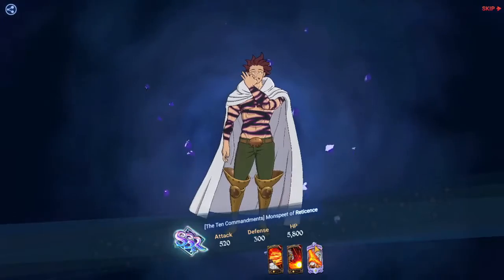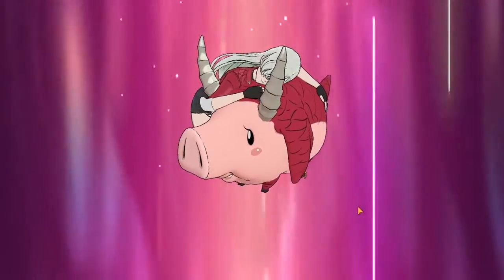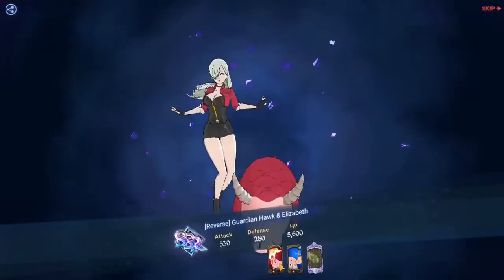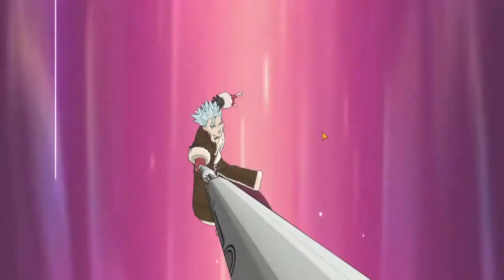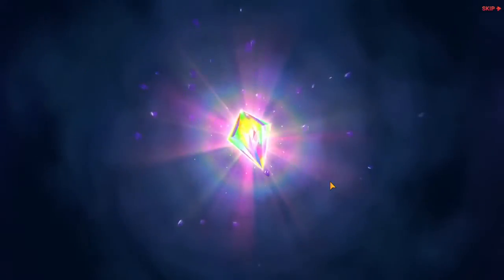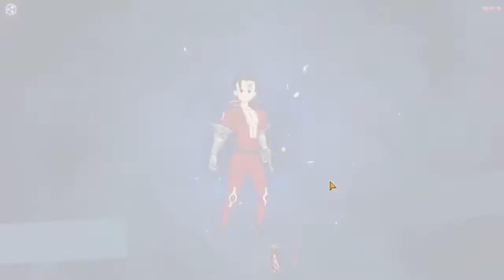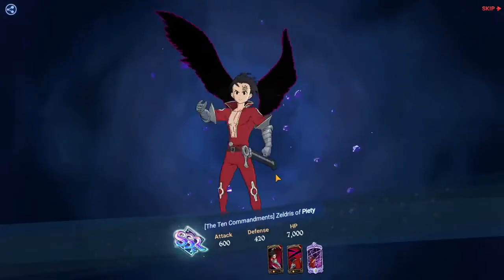Here's our first one from the Part Two tickets — it's Monspeet, the red version. I also got the red one for my main account. And this is Blue Elizabeth, not so bad. Next we got Red Ban — pretty good. Then another Blue Zeldris — now I can have him two-star six, nice.